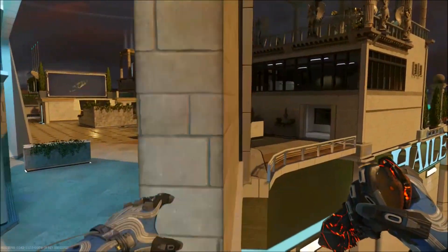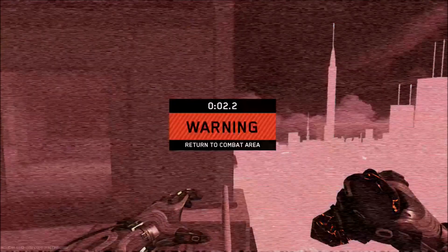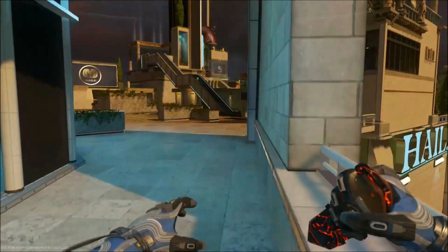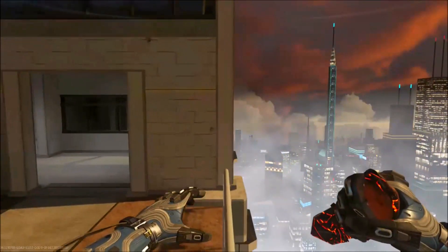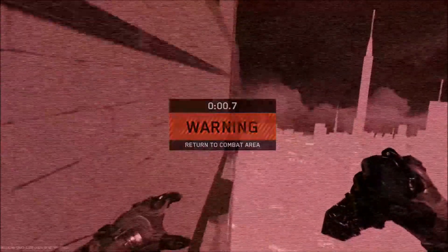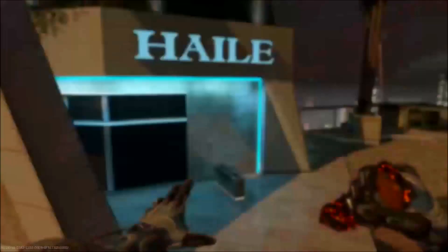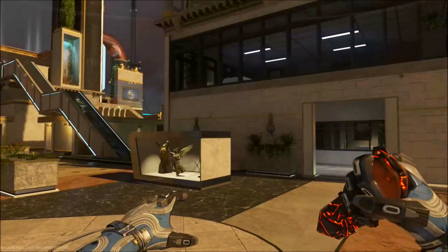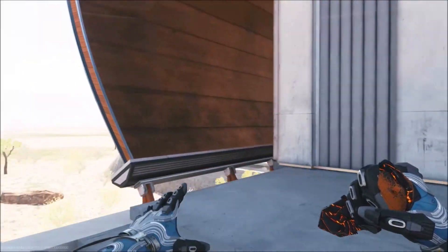I also wanted to mention — and I'm showing this in the video — I tested wallrunning on the outside of the building on a certain spot, but you can't wallrun there. It surprised me because you can wallrun in a similar situation in Noir, but you can't do it in XS. I suppose it is a remake so they want to stay true to the vibe of the map. If you do have FTL jump you can make the gap, but it's kind of a waste of an FTL jump.